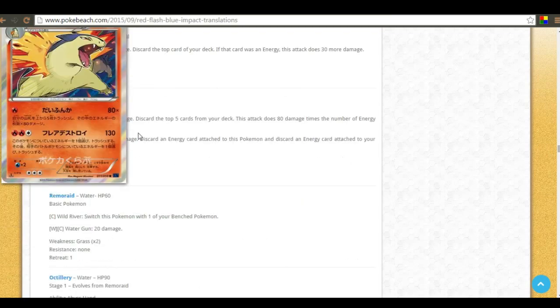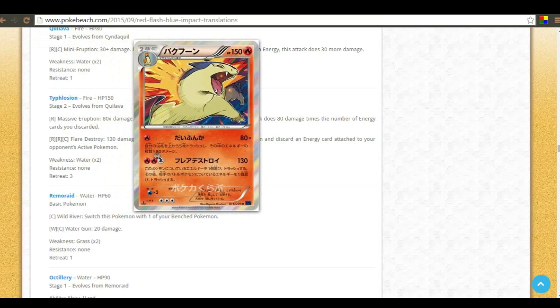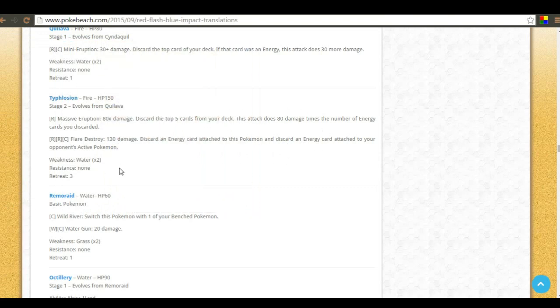Typhlosion has Massive Eruption: 80 damage, discard the top five cards of your deck, and this attack does 80 times the number of energy cards you discarded. So if you hit three energy you can knock out most things — not the most reliable attack, but it can do serious damage. It also has Flare Destroy: 130 damage, discarding energy attached to this pokemon and to your opponent's active pokemon. With Burning Energy, your energy comes back but theirs doesn't.